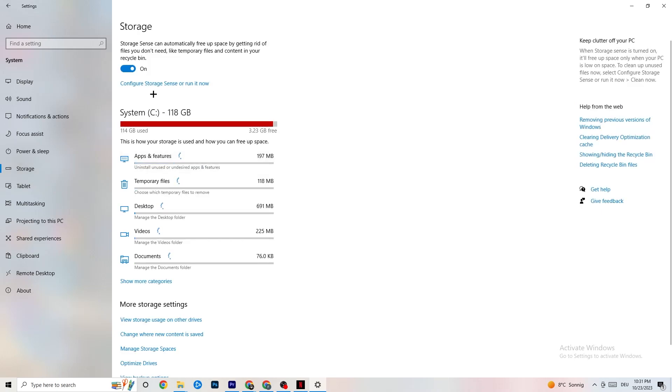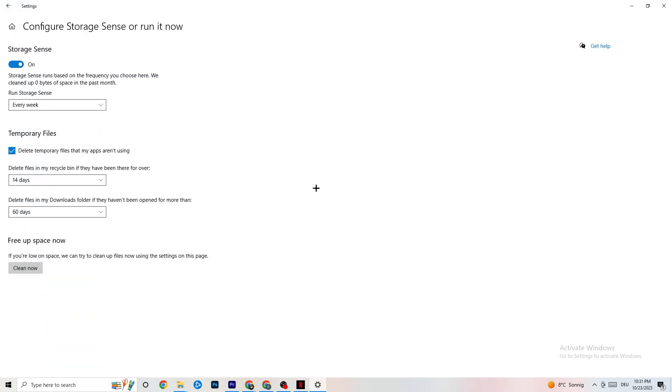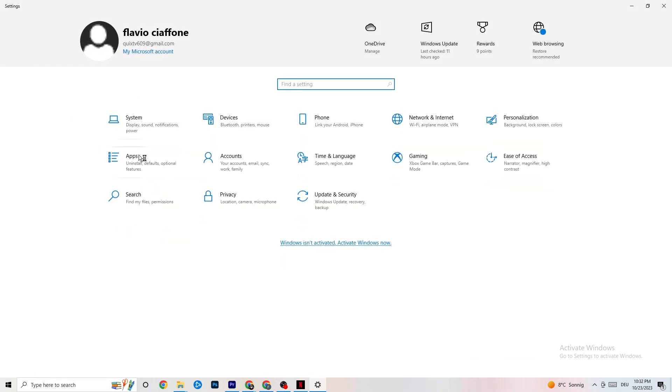Next, go to Storage and click Configure Storage Sense. Copy my settings: every week, 14 days, 60 days. Then click Clean Now — this helps your PC reduce temporary files that are no longer being used. I won't click it now because it takes a while, but go ahead and do it. Once done, go back and click on Gaming.